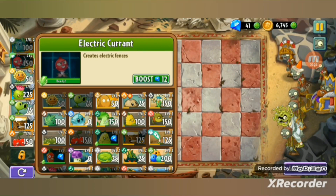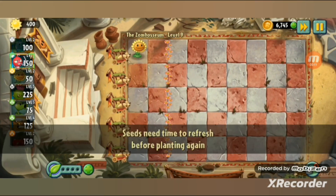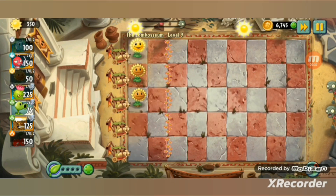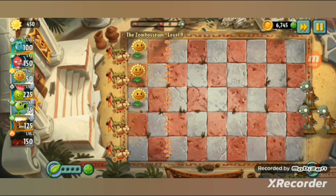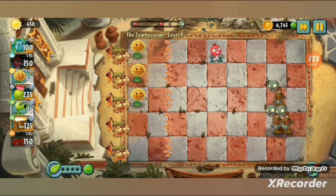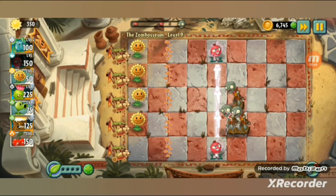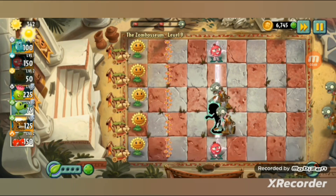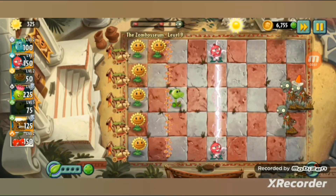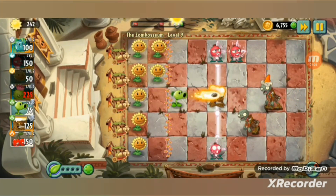Here are my plants: Hurricane, Electric Current - auto-picked. Don't let the zombies trample the flowers. I'm gonna use Peace Shooter level 5 and Torchwood level 4 for big damage. Here's how Electric Current works: I can place one there and connect to another to form an electric wall - it deals big damage. It can also work horizontally. I'll plant Peace Shooter here and then Torchwood.